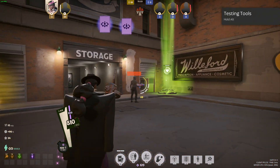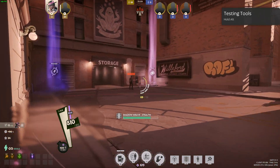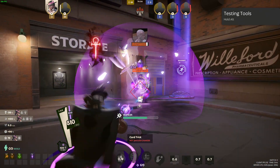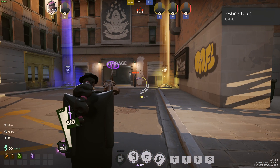Now instead of everything spamming together, I press two to go invisible, wait to stalk an enemy, get behind them, press F, press all my actives, and they're dead. You can change things up that easily.